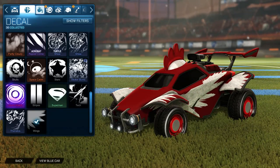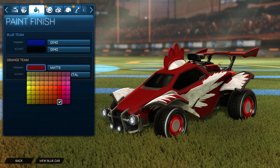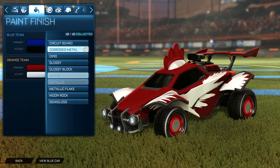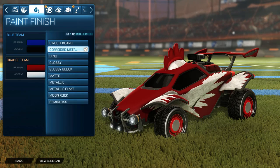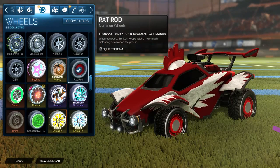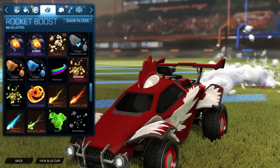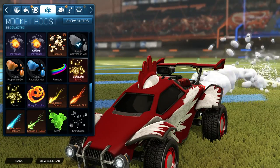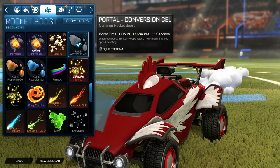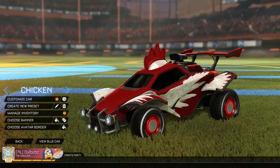That's what makes it good. For the red primary color you want to go to the very bottom, three to the left, and then the accent wants to be fully white. For the paint finishes you can use anything for the secondary, but for the primary make sure you use matte paint finish. For the wheels, just some common wheels — the Rat Rod wheels really do fit. Obviously if you've got any other red wheels you can use them. The boost is the Portal white boost, which looks very cool, but again that can really be anything.